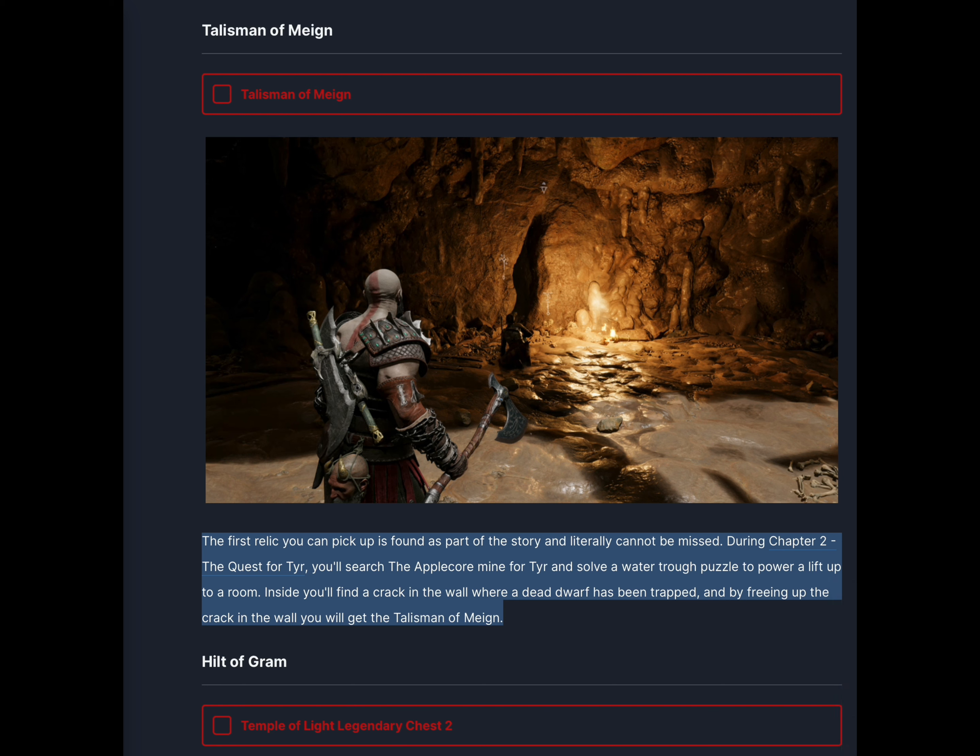The first relic you can pick up is found as part of the story and literally cannot be missed. During Chapter 2, The Quest for Tyr, you'll search the apple core mine for Tyr and solve a water trough puzzle to power a lift up to a room. Inside you'll find a crack in the wall where a dead dwarf has been trapped, and by freeing the crack in the wall you will get the Talisman of Mimir.